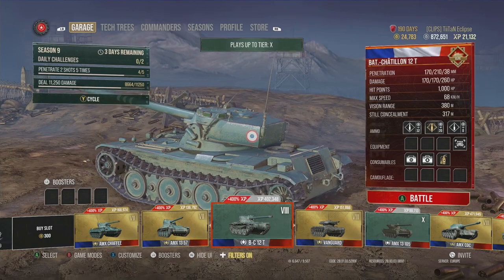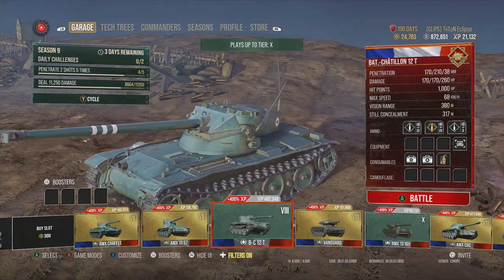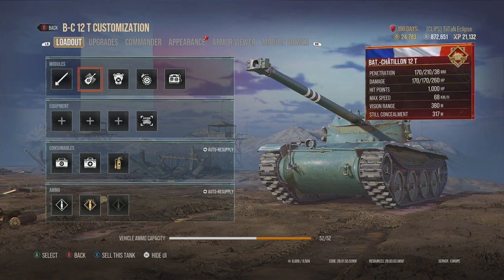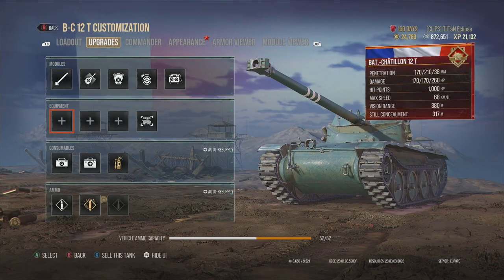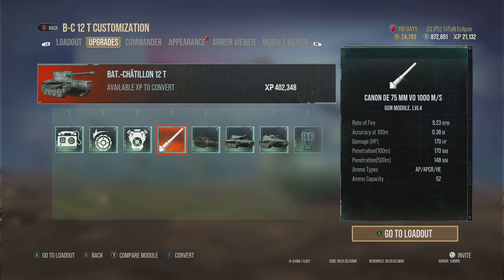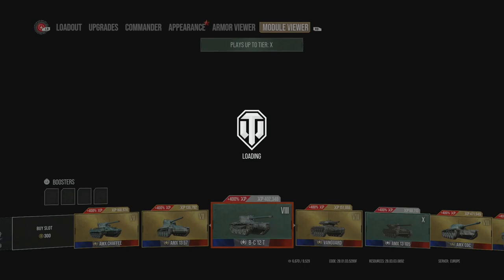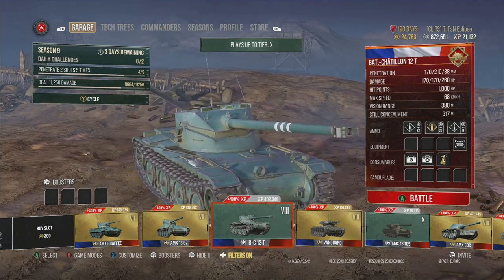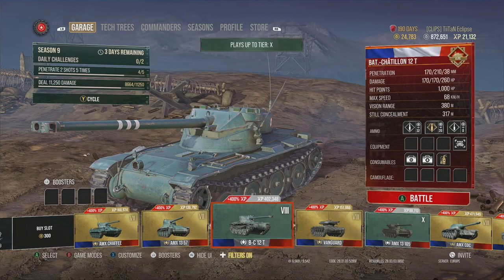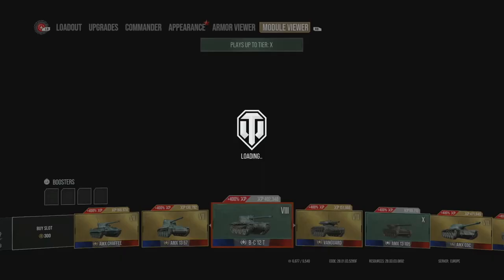First one being the Batchat 12T, which is a free tank — not a premium — it is a tech tree tank at tier 8, and this is one of my favourite light tanks within the game. It has fantastic all-round attributes. You do have a four-shot autoloader with 170 damage per shot, so you've got 680 damage in an entire clip. The French tanks have a fairly decent intraclip reload, with light tanks having a two-second intraclip reload, so it's pretty nice.